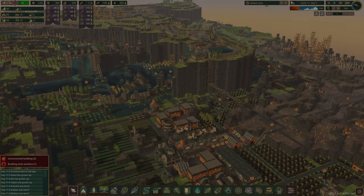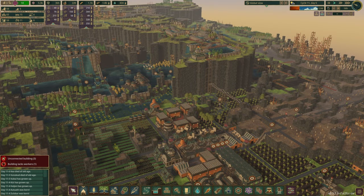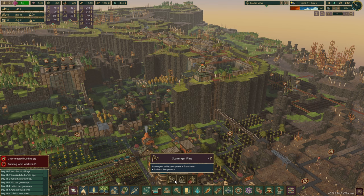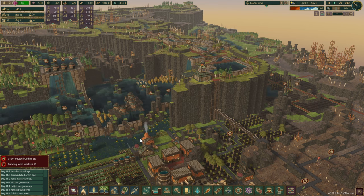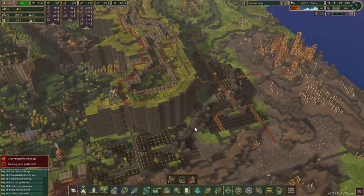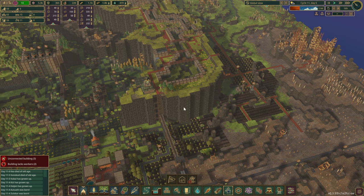Hello there and welcome back to another episode in our season 5 series. So in this episode what we are going to do — we do need some metal and I think it's long overdue. We had a few moments of crisis that we were solving before, but in this one, metal is the main priority.